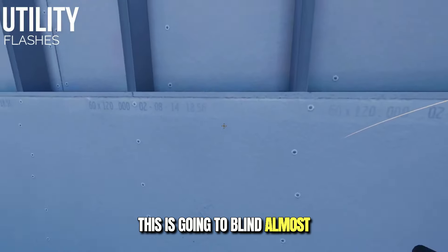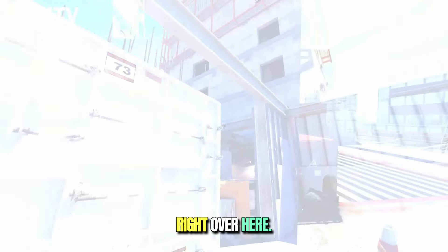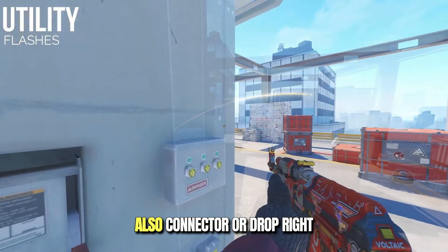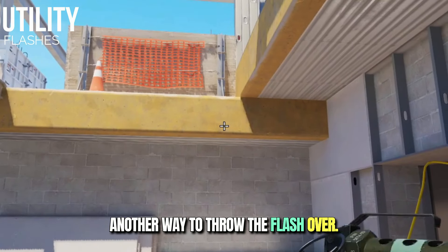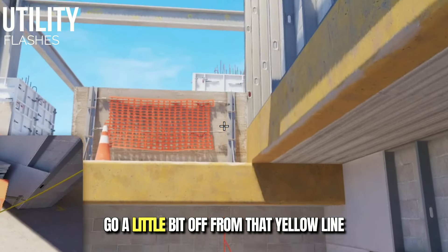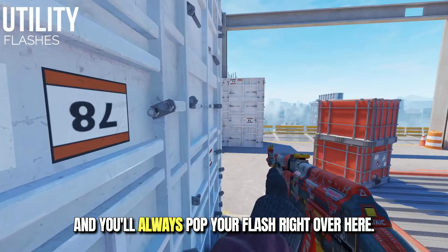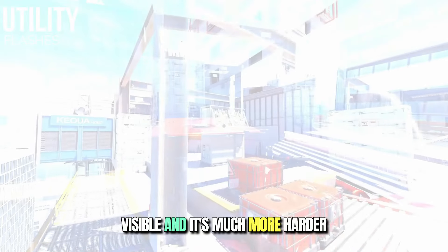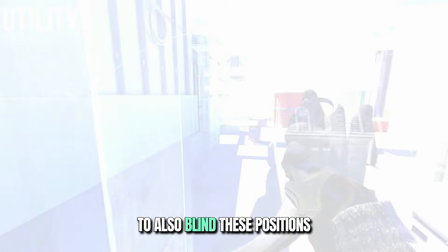This is going to blind almost every position on the site — right over here, also connector or drop, right next to cooler or generator. Another way to throw the flash over the second entity: remember this line, go a little bit above the line, and you'll always pop your flash right over here. It's going to blind anyone playing close and almost every angle on the site. The good thing about this flashbang is that it's not visible and much harder to react against — it's also going to blind these positions.